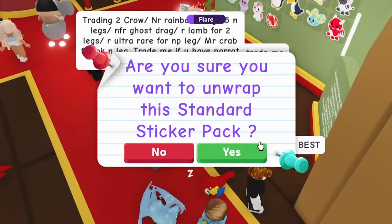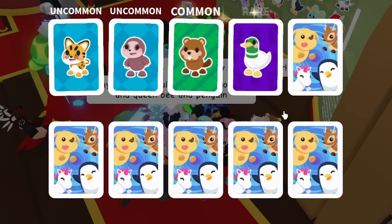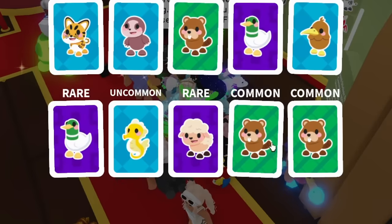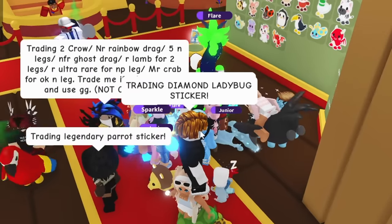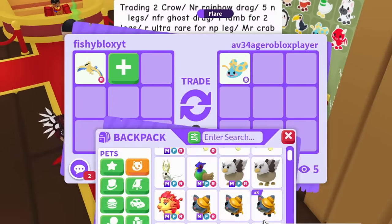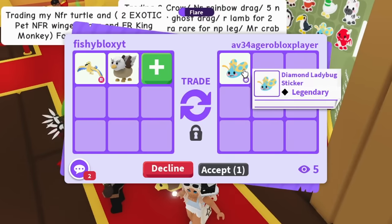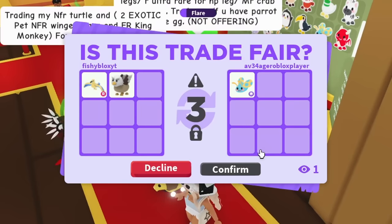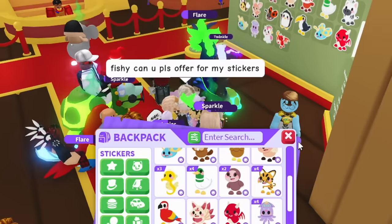I still have five packs to open. Someone has the diamond ladybug sticker — exactly what I need! I only have a griffin and a ride golden albatross left to offer. Let's try griffin and ride golden albatross for the diamond ladybug — hit accept. And there we go! We officially have all 25 bucks sticker pack stickers completed!